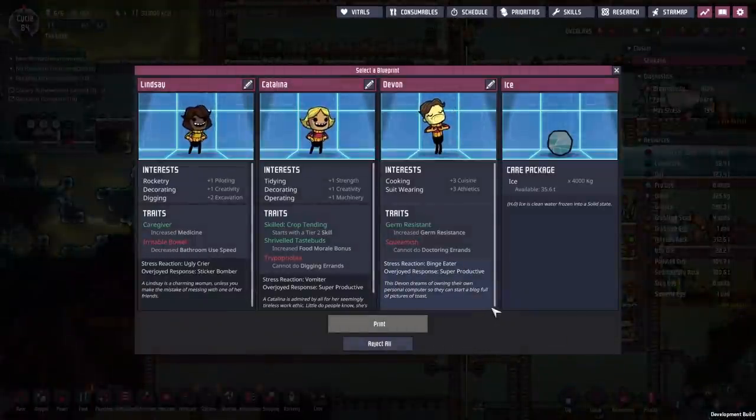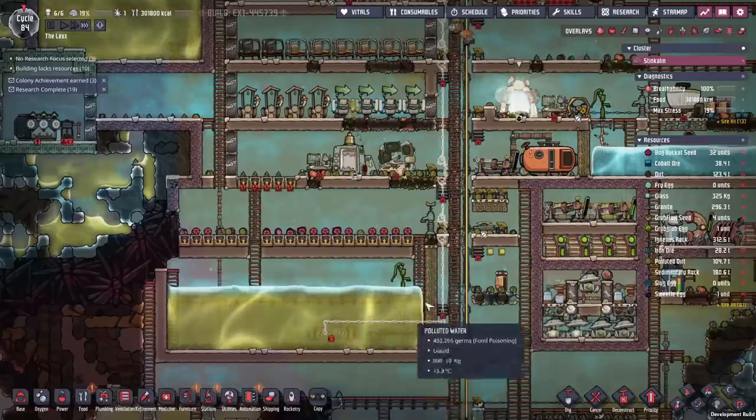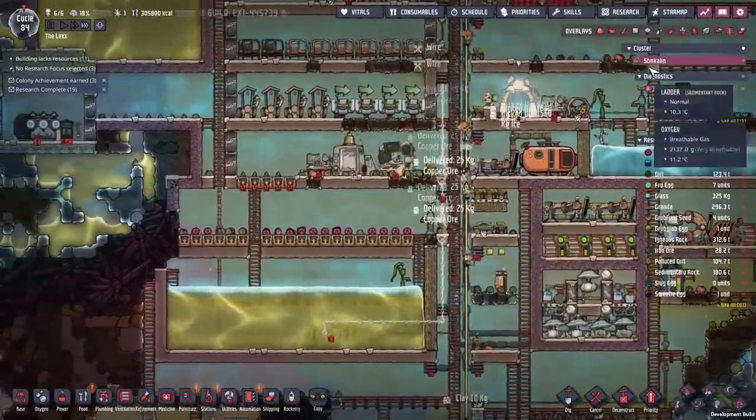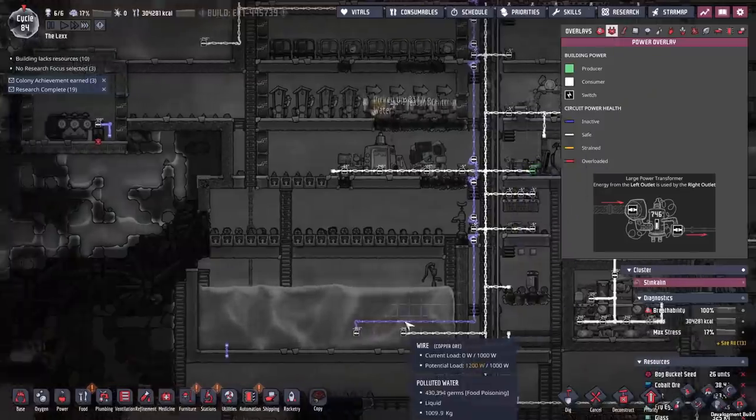While they're sticking together those wires, let's go have a look and see what blueprints we've got going on. Nothing really grabbing my eye there - we'll just take the ice. Maybe I need to be less picky about the duplicants we're choosing, but no. We can wait - I want to wait until our gym is up and running at least. Power connected all the way along.